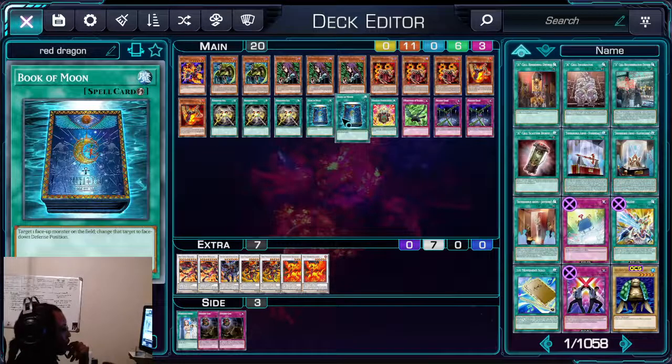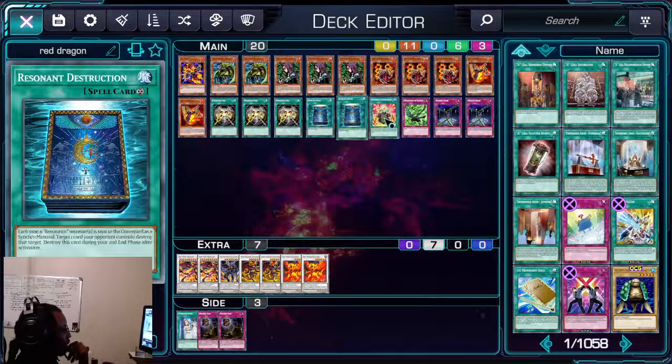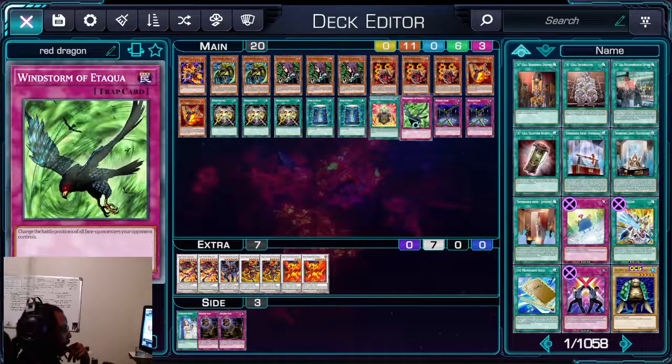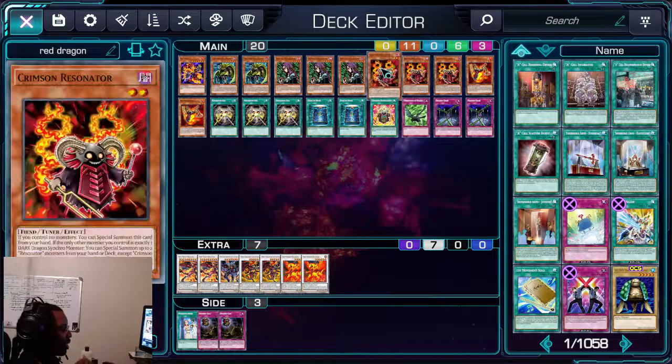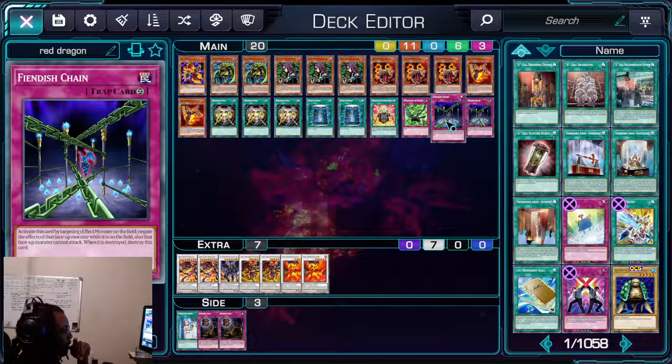Sometimes you might brick, which is why we're playing Book of Moon at two. We have Resonant Destruction to pop cards on the field, and Windstorm of Etaqua to put your opponent's monsters in defense position. That way, if you attack with Red Dragon Archfiend and get the chance next turn, you can just destroy the whole field.